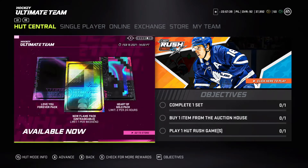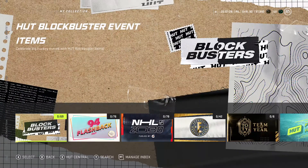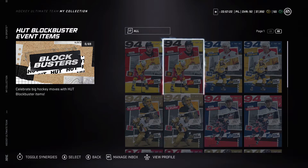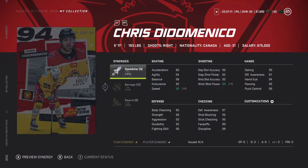I saw it at the start screen — let's look at the new cards. I am praying that the master sets for fat Phil have good synergies. There are 69 cards out right now. There are two of each card, which I think means there are going to be two synergies for each card. Let's start off with Chris Didomenico — two to speedster, one to barrage, one to swarm. He has 86 speed.